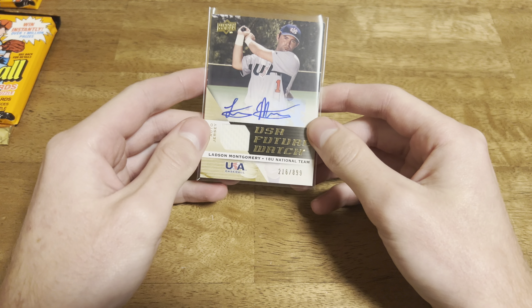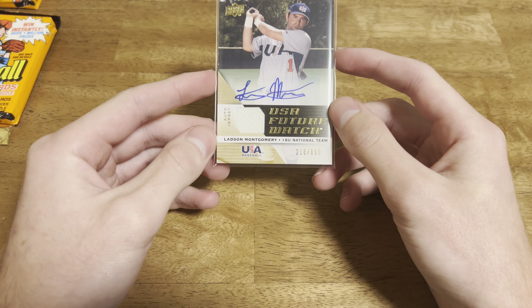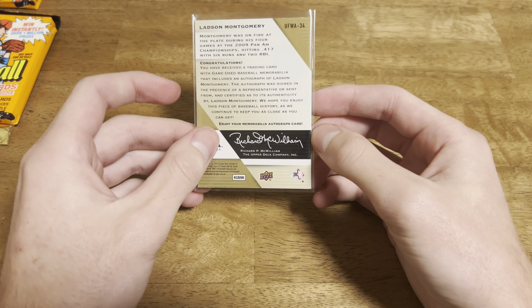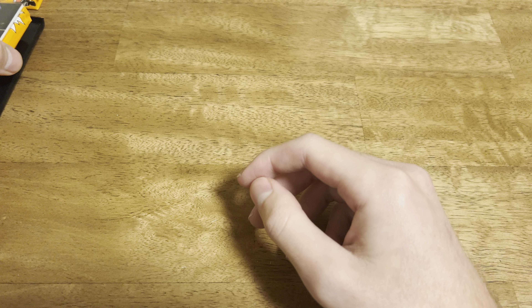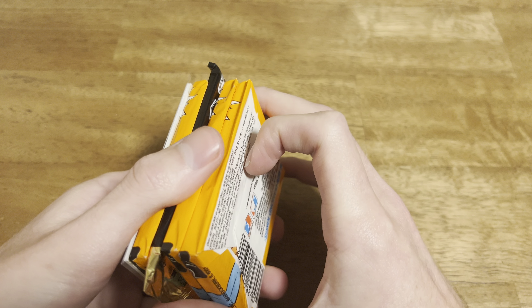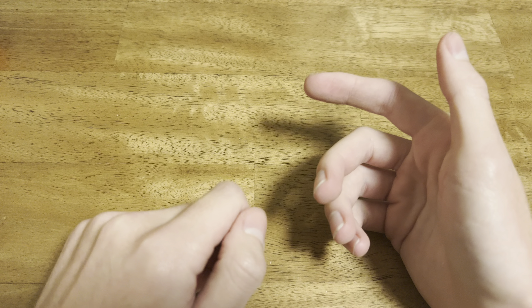All in all out of the four boxes, we did hit an auto. A hit and a relic is one thing, and then to add an auto on it is another. But it's a USA card - what do you expect? Pretty cool though, better than nothing. Thank you all for watching, sorry for the long video. If you enjoyed, don't forget to like and subscribe to help the channel grow. eBay store will be in the link in the description below - lots of good deals on there, don't be afraid to shoot an offer.